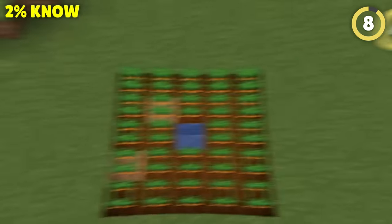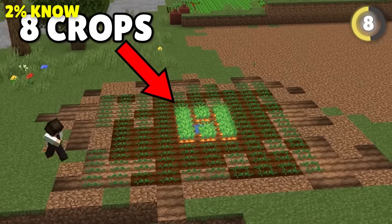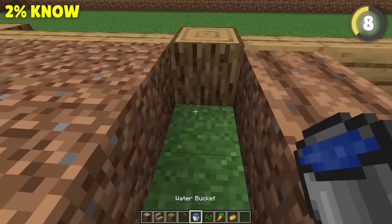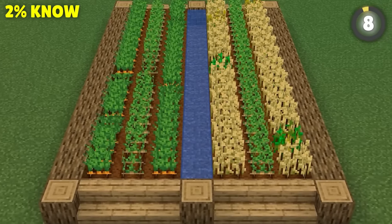Who doesn't love farming? But a big mistake people make is to stick a single block of water and surround it in veg. That water can only feed so many plants. So instead, set the water and vegetables in rows, and your plants will actually grow faster.